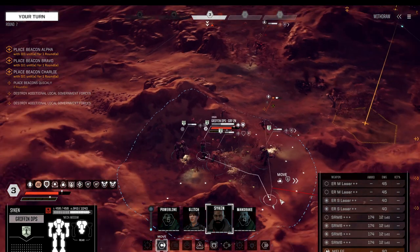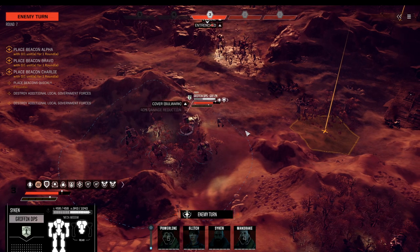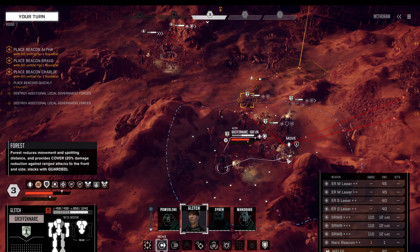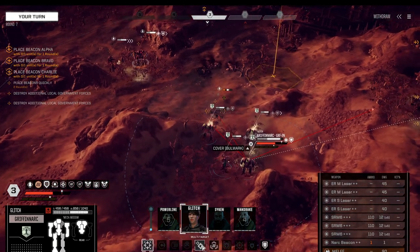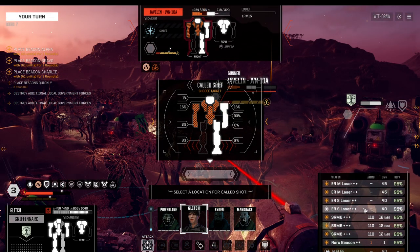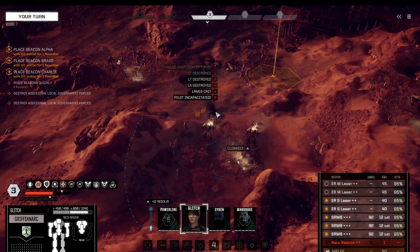I prefer the 40% damage reduction play. Griffin moves out to tank, and we're fighting against two lances at the same time — mixed lances but with assault mechs included. Let's start with the Javelin — using coolant as well. Fourteen hit points, that should be good. We're saving quite a lot of heat. Should have not used an arc there, but another one down.